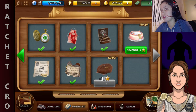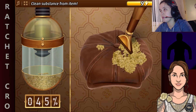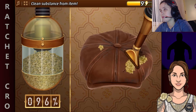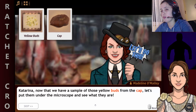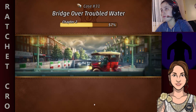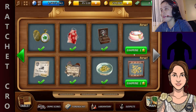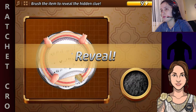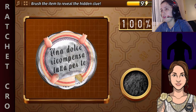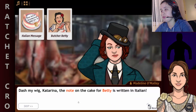Let's first collect this yellow powder from the cap. Not exactly a powder, but something yellow. Now we have some of the yellow bits from the cap — let's put them under the microscope and see what they are. Now this cake — is it Italian or this Irish kind of language? Gaelic? The note on the cake for Betty is written in Italian.